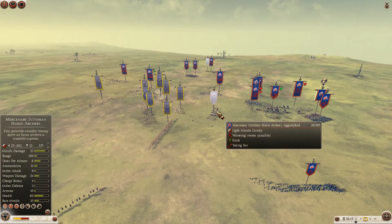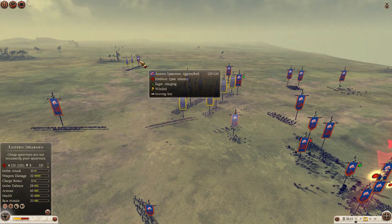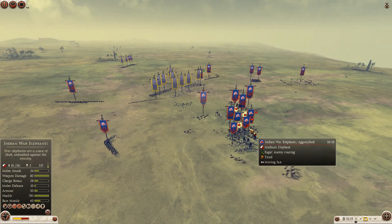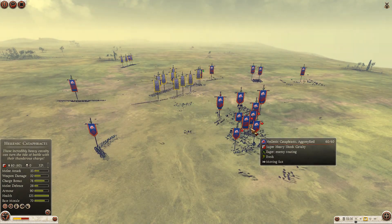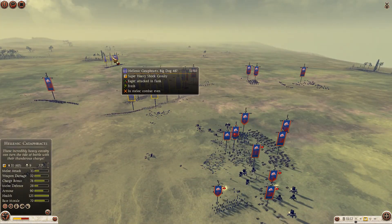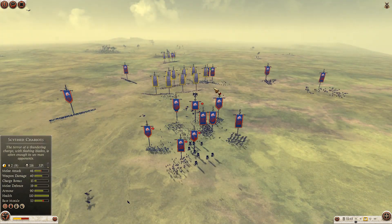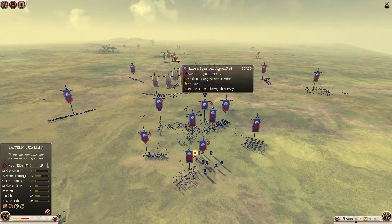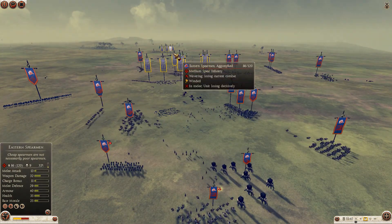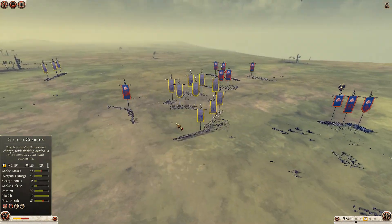But now Peltas are destroying the Scythian Horse Archers — both players making mistakes. Look, again the Eastern Spearman is charging those Cataphracts — one Eastern Spearman holding back three Hellenic Cataphracts. I think it's simply problems with micro for Big Dog at this point; he has to deal with too many things at the same time. The Eastern Spearman is actually dying now — it does well when supporting, but when it has to fight on its own, it's pretty bad.